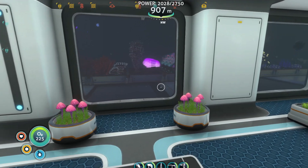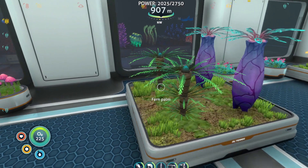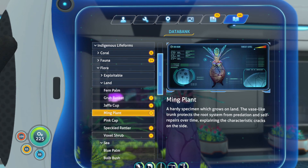The game actually lags because I have so much stuff. So we have pink cap — a land-based fungus species with harvestable spores. Inedible. We have the fern. The specimen was first identified in an artificial grow bed on the island. It is not listed in existing flora databases, so it's unclear whether or not it is native to this planet. Genetic code shares some features with other local plant life, but this may be a result of DNA transfusion rather than natural evolution — interesting, so we don't know if this is actually from this planet. A hardy specimen which grows on land. The vase-like trunk protects the root system from predation and self-repairs over time, explaining the characteristic cracks on the side.